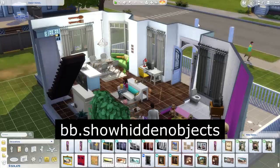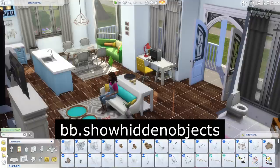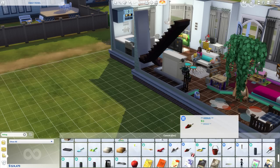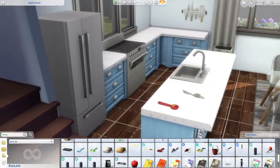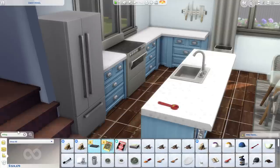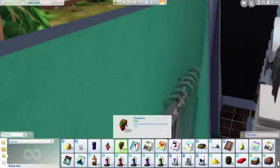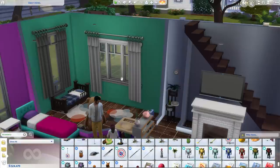The next one is bb.showhiddenobjects, or the debug cheat. Type in bb.showhiddenobjects, then search for 'debug' in the catalog search bar and you'll get a lot of items you wouldn't normally be able to find — rocks, household tools, spoons, forks, plates, and other odd items. You can also use this if you're looking for a specific kind of fruit or seed: search by name and you can just grab one and plant it. There are also some plants, books, flowers, and fireworks in there too.